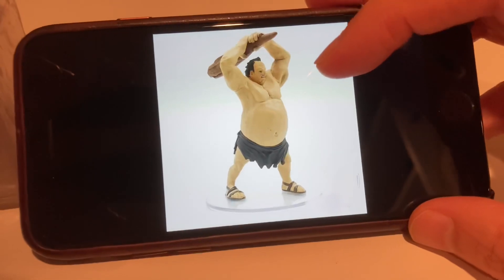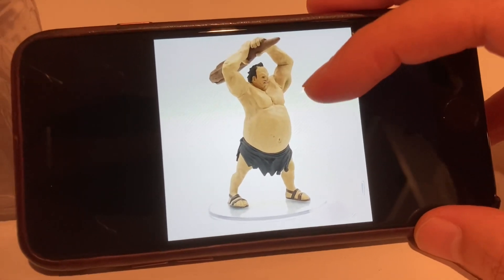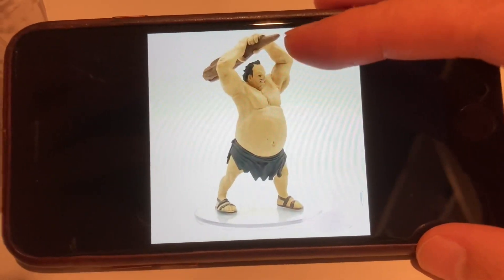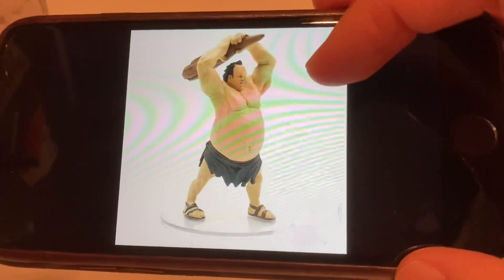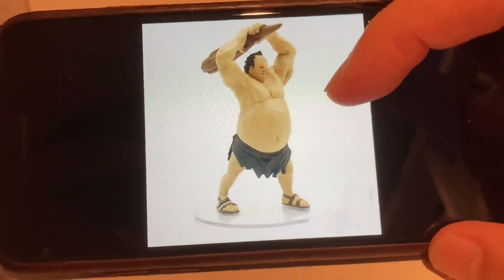Now for the hill giant miniature, there is no miniature that matches the stance of the photograph on the card with the arms down. This one has arms up with a club. So this is the closest thing that would match the official D&D miniature line for the kit.